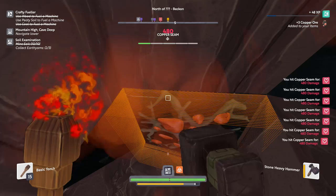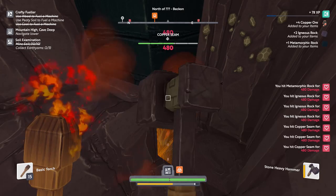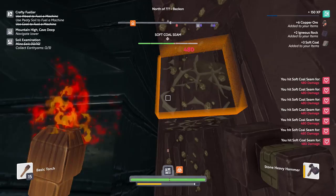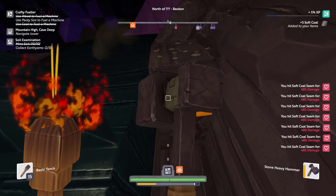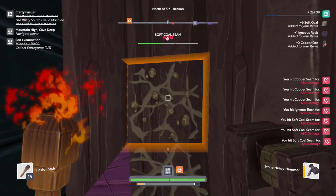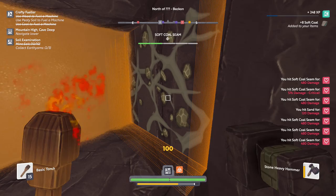We're gonna have to continue upgrading our character's speed and dexterity whenever we can, so we can keep swinging a bit more quickly. That's what I really appreciate, because it just makes everything else so much easier — placing blocks and breaking blocks more quickly sounds like the way to go. Moving back over here, we got ourselves some copper and some more soft coal. So there's more than one type of coal as well. Low energy again, so let me just wait — it should restore itself pretty easily. As soon as I start swinging again, it'll stop restoring.